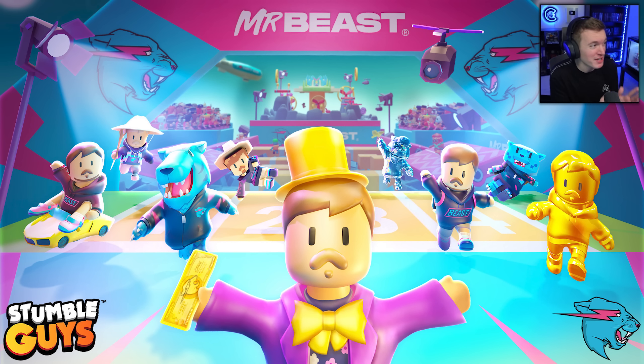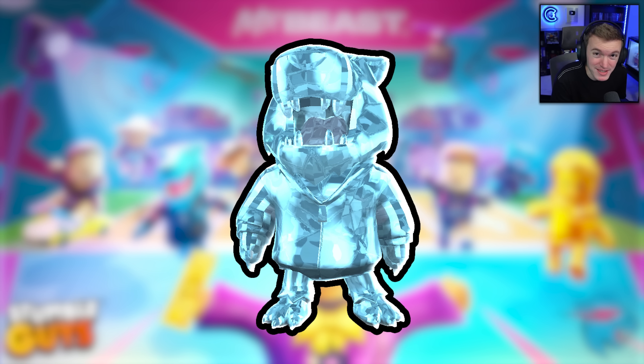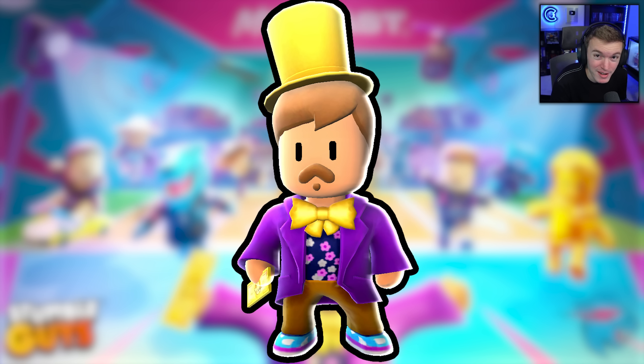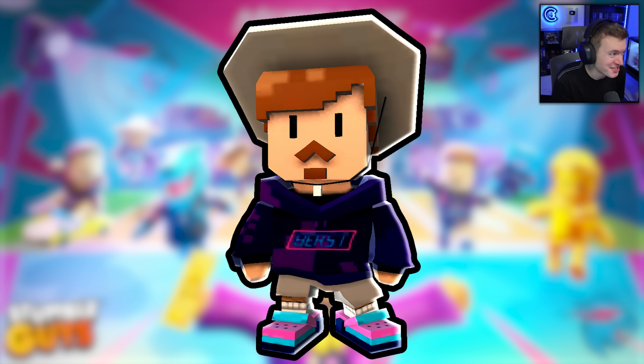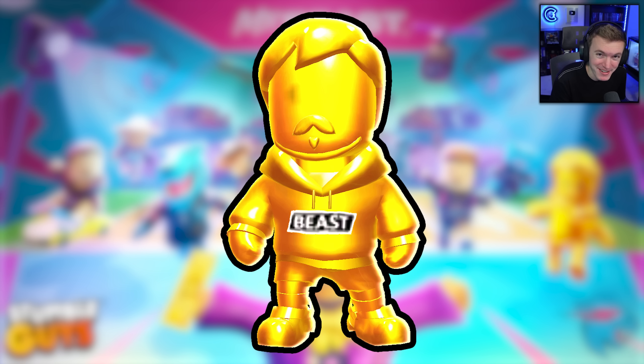Starting it off, we have a new Beast LogoGuy epic skin, we have Jimmy Magic special skin, we've got a Special Beast special skin, a Jimmy Copter mythic skin, we have a Jimmy Wonka legendary skin, a Jimmy Lambo mythic skin, a Pixel Jimmy legendary skin, a Pixel Beast epic skin, and a Gold Jimmy legendary skin.